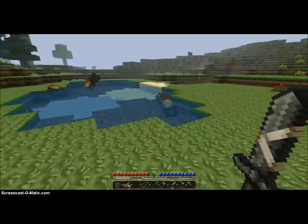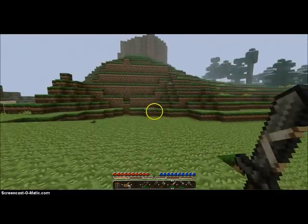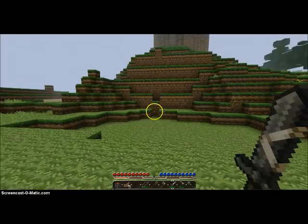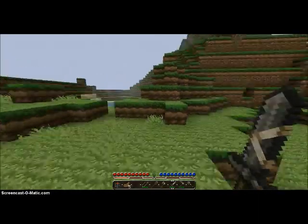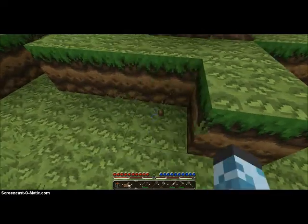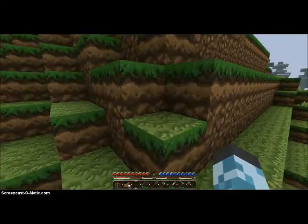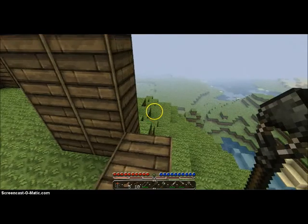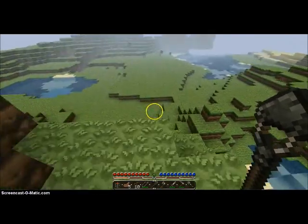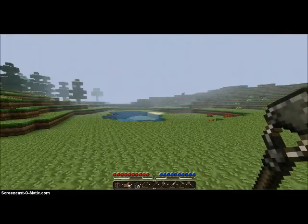I've got eight seeds, I think I've got more seed stuff. Look at that hand — I want to make some fence. Down there it's going to be our wheat farm and sugar cane farm. It's like we've got a village already — let's build our own village. That's the first house anyway.